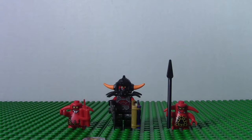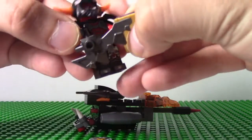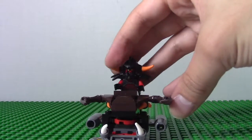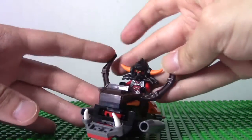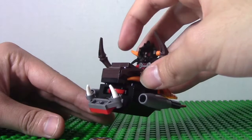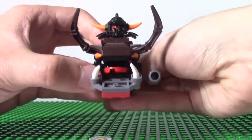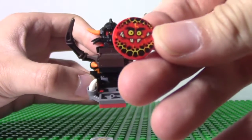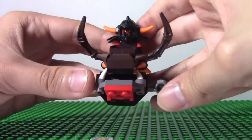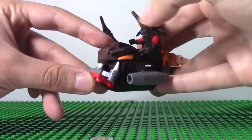Now let's get into the mini part of the set — the chariot. It's nothing really special, but you can place the ash attacker on it to ride, and the scurriers can ride it as well. You can lift the horns back, put them forward, or position them like a bull — which is what this is supposed to look like. There's also a missile function where you grab a stud, put it in, and press the back to fire it. You can also close or open the mouth.